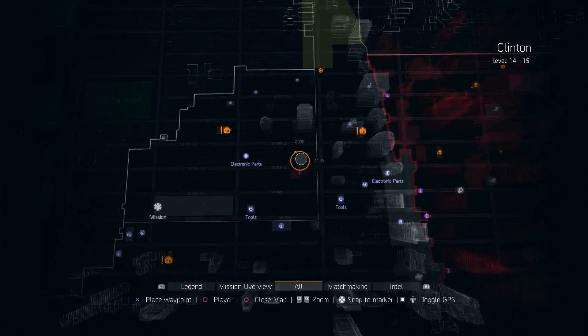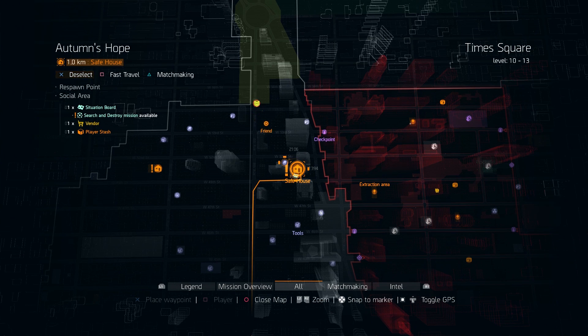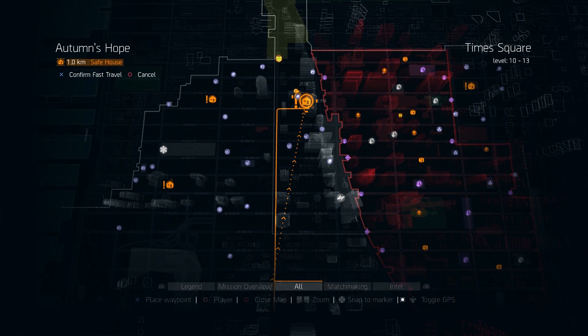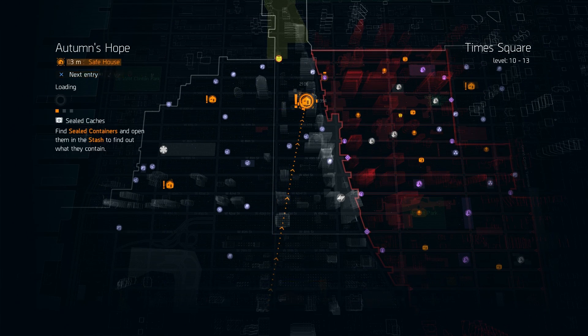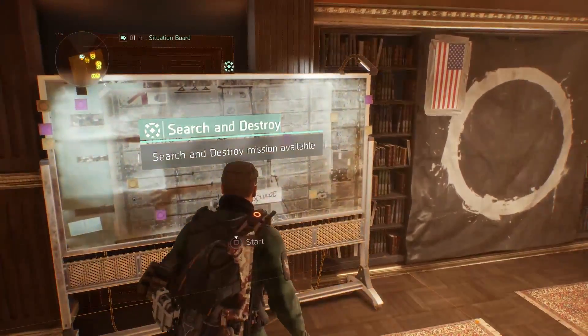To earn Intel, you'll first need to clear out all of the encounters and side missions in a section of the map. Once you do, an exclamation point will show up next to that zone's safe house. Travel there and hit up the mission board for new search-and-destroy missions.